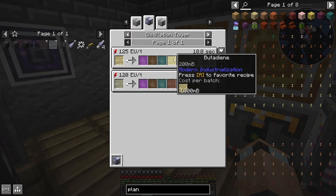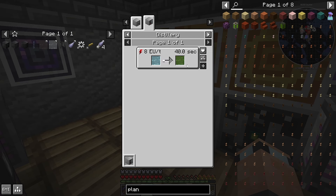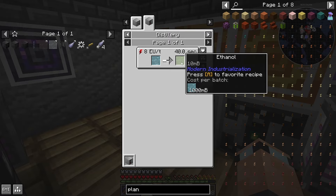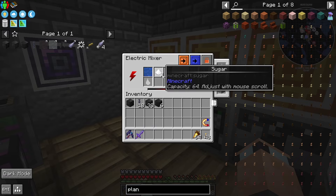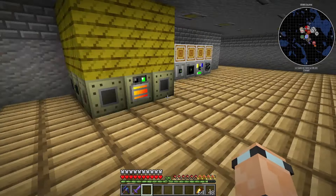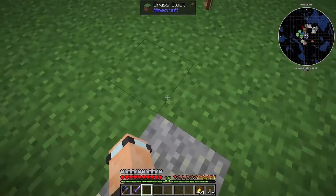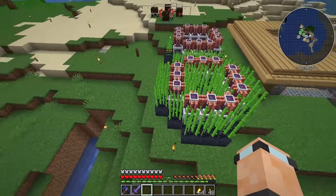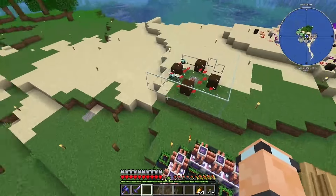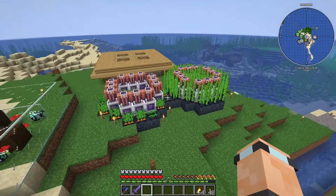I was looking through and thinking - it's so annoying how we make ethanol right now. We have to use the sugar solution and it's like 100 millibuckets per use, but it uses a load of sugar which is fine - we've got a ton of sugar cane, nearly ten thousand! Our little sugar cane farm has been doing work, it's absolutely awesome. I wouldn't have known about this unless it was for Dire, so make sure you go watch all the Dire videos for Just Dire Things.